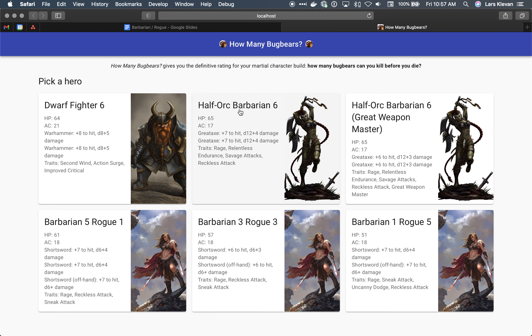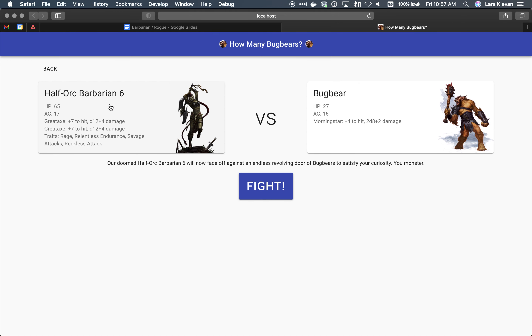Now let's dig into these builds and see how they perform. First I created what I consider the classic half-orc barbarian greataxe wielder. I think this is a good build to compete against because it's really strong. At first level, a half-orc barbarian crushes a first-level fighter because relentless endurance is really great against bugbears, savage attacks is pretty good, rage works really well since you're taking half damage, and reckless attack actually does help — you tend to win more fights using it. The half-orc barbarian performs quite a bit better than the dwarf fighter.